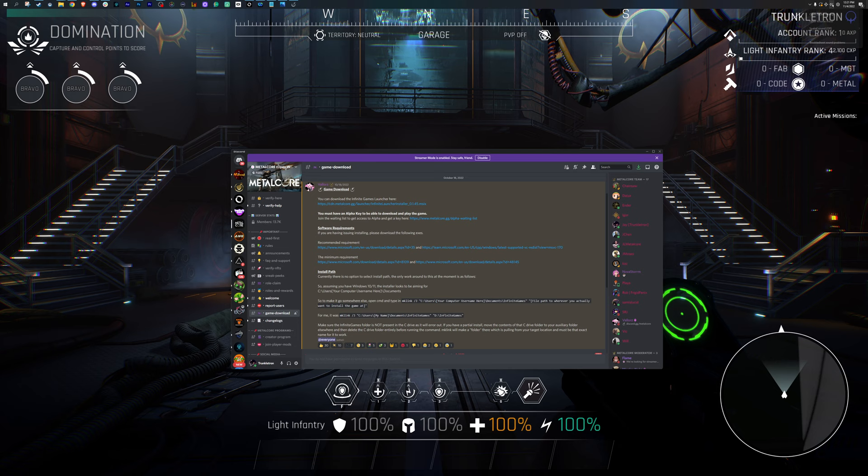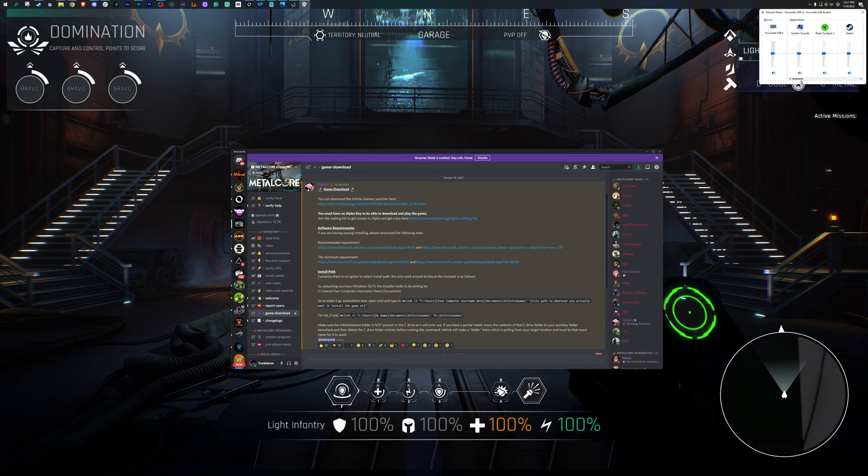Here's a hot fix for the audio issue: on your Windows machine, right-click on the volume icon and go to Volume Mixer. You can tell Windows that Metalcore should be at a lower volume. This does have memory, so every time you launch Metalcore the volume will be set to whatever you put in that slider.